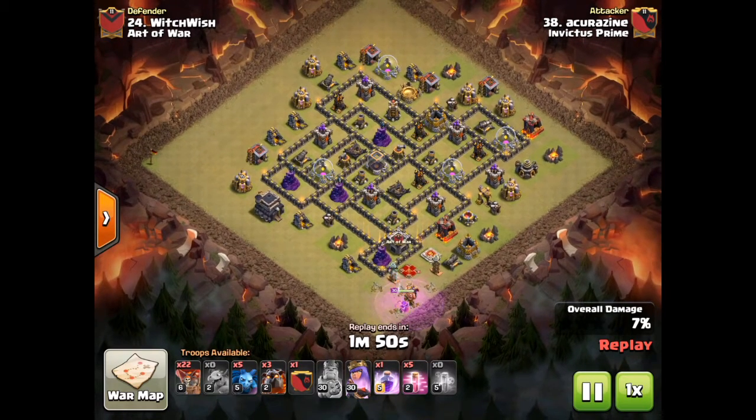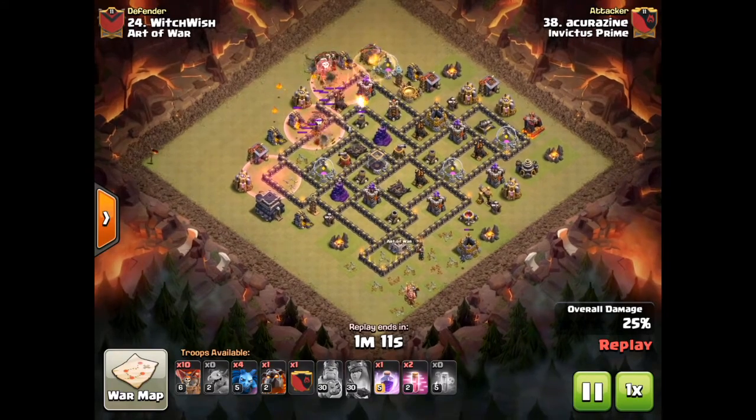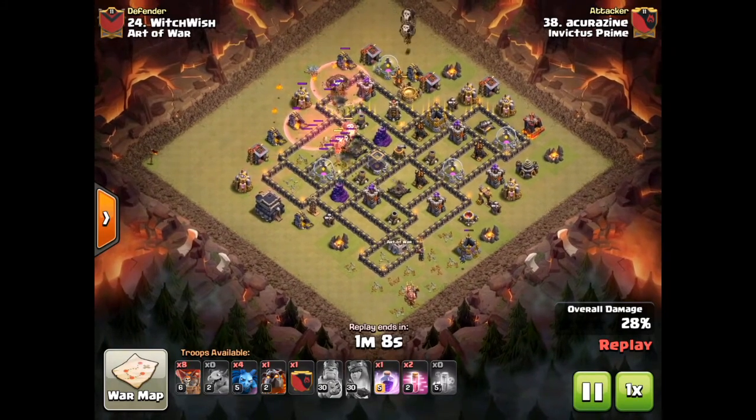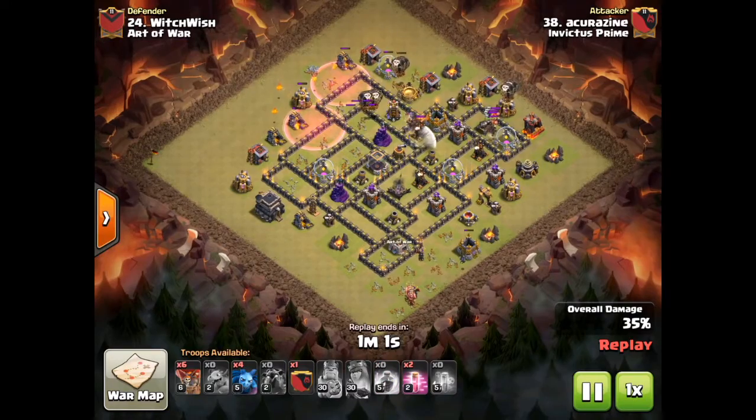Baby Dragon in front with the Queen and King — that was to suicide into the CC and the heroes. He's got 22 loons. I can only assume another Hound in the CC, so we're going to see a Quad Lalo with a ton of Haste spells. Only a minute 24 left in the replay, so the base is going to fall fairly quickly. Air Bombs took out all his loons heading for that Tesla and the Wizzy Tower.